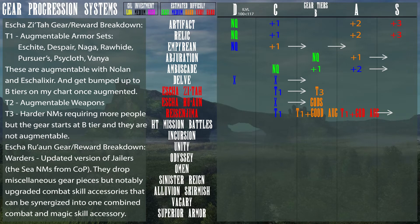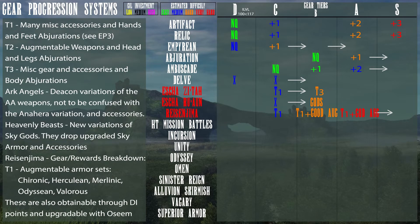Escha Ru'Aun gear rewards breakdown: Warders are updated versions of Jailers, the C NMs in CoP that drop miscellaneous gear pieces — notably upgraded combat skill accessories that can be synergized into one combined combat and magic skill accessory. Tier 1 NMs have many miscellaneous accessories and hands and feet abjurations. If you saw Episode 3 of this series about abjuration gear, this is the explanation of how to get them from NMs. You can also get them from Domain Invasion, which might actually be a preferable way if you like to play solo or aren't on at consistent times every day.